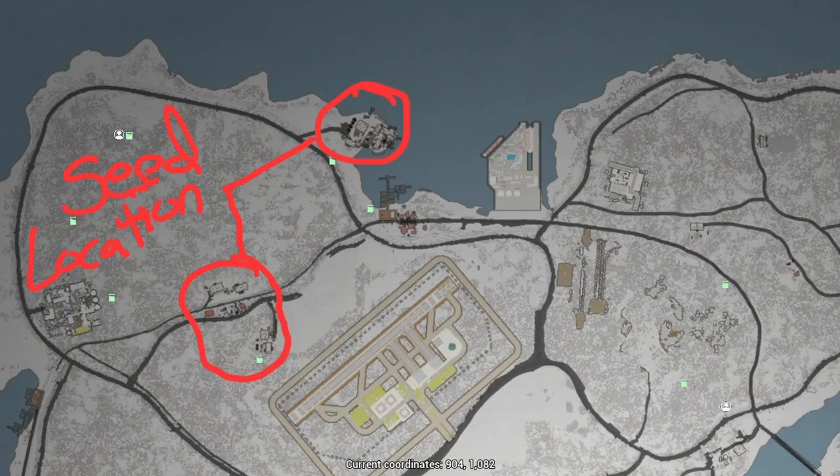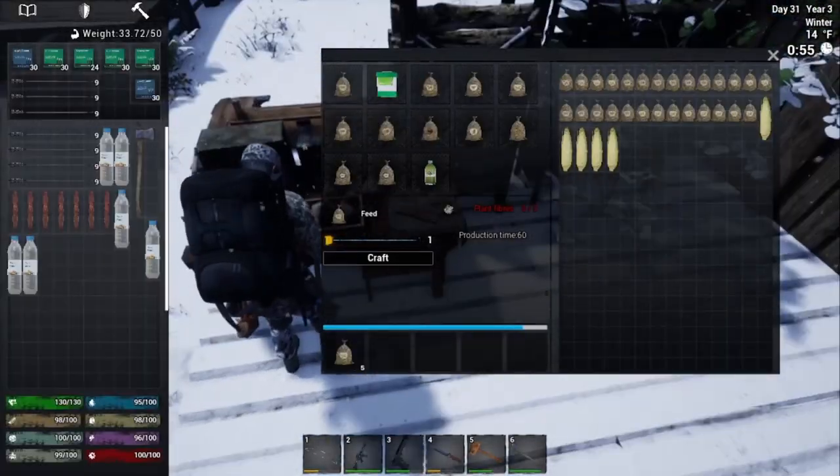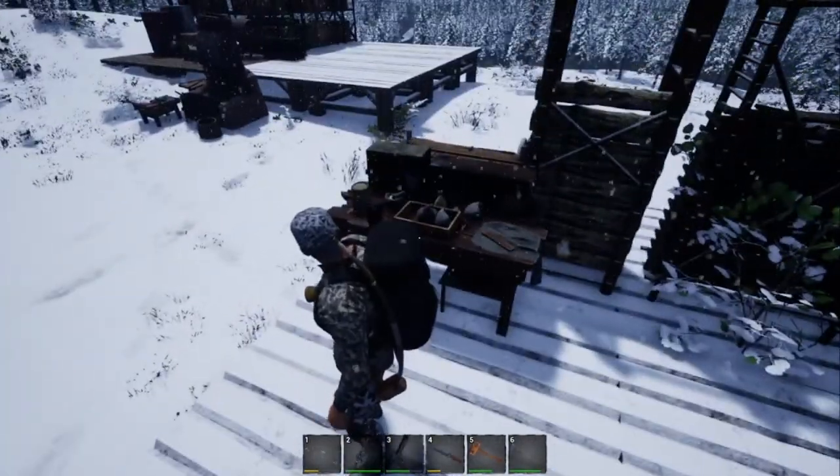On the topic of seeds — this picture shows two spots where you're going to find lots of seeds. This next location has buildings with bags, which are good on seeds as well. You can also find them in buildings scattered throughout the map that look like actual farm buildings.